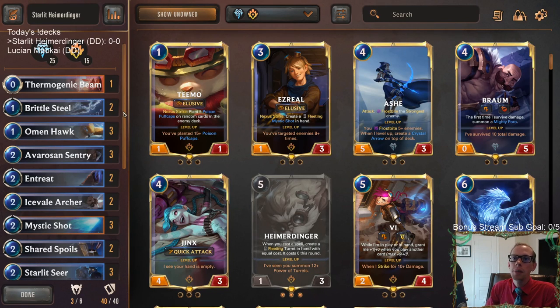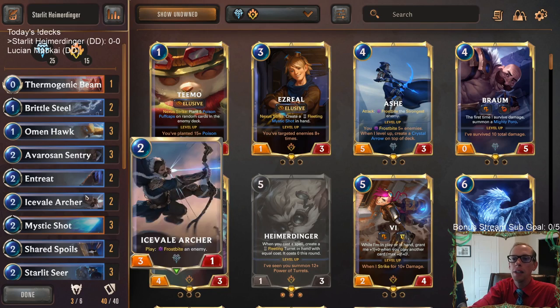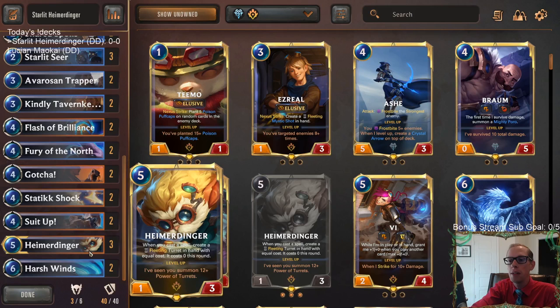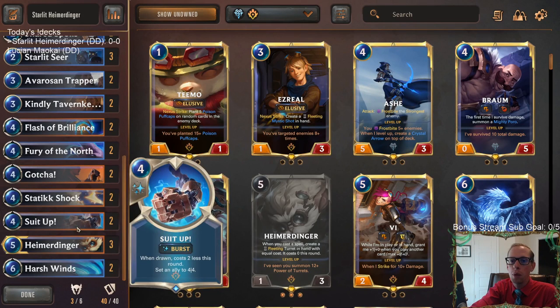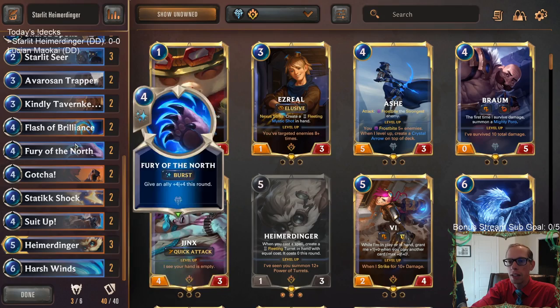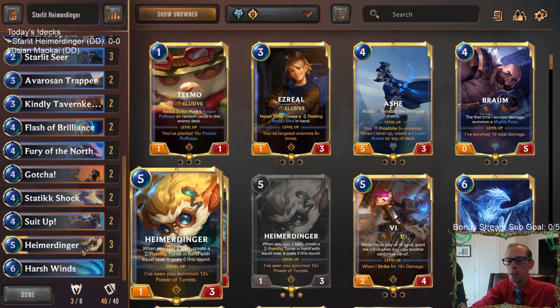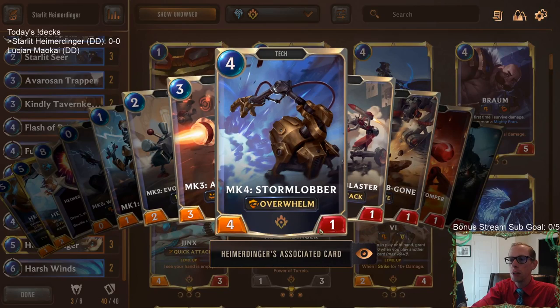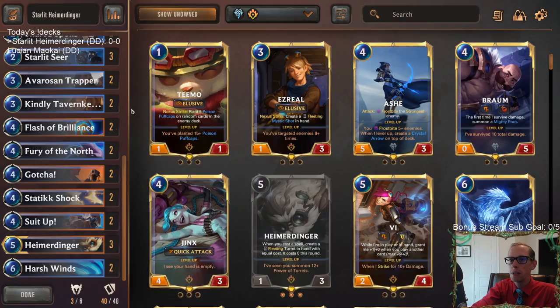Anyway, this is going to be some Starlit Heimerdinger. This deck is definitely built around Heimerdinger. We've got our Heimerdinger with a bunch of spells. We have a lot of 4-mana spells. We have Suit Up that can help protect Heimerdinger, same with Fury of the North, and then our removal of Gotcha and Static Shock. Also Flash of Brilliance, so we'll hopefully be making a bunch of 4-mana turrets. That's the 4-1 Overwhelm - a pretty good turret to get some damage in.